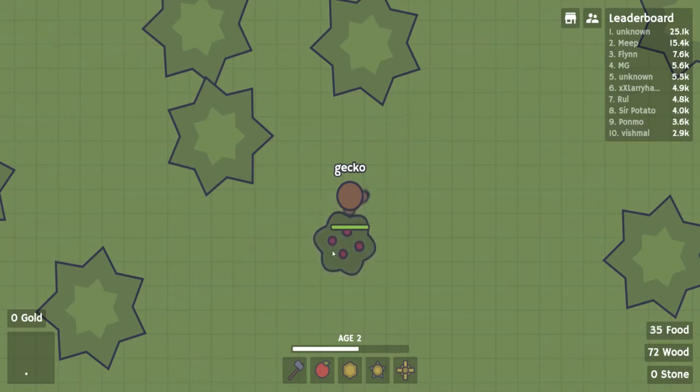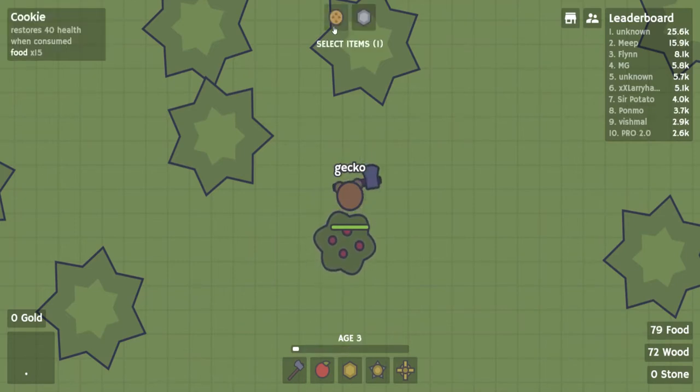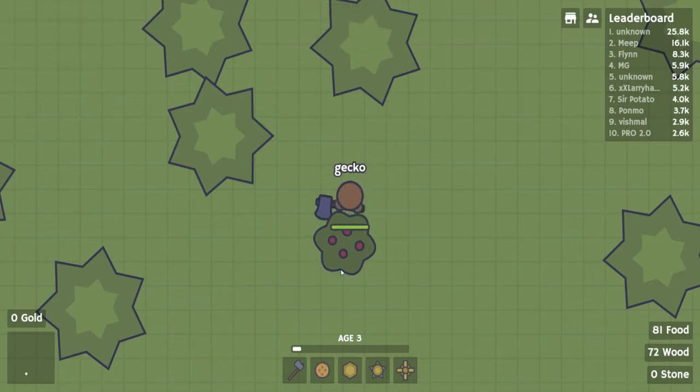I'm going to get some food and just try and grow my age, and then build myself a little base. I just leveled up! I can get Kierke — 40 health when consumed — or Stonewall, which provides protection for your village. I'm going to get the Kierke because I feel like I'm going to be doing a lot more melee rather than building up a village.